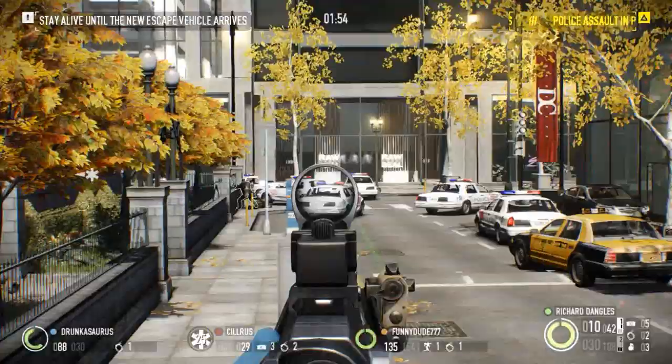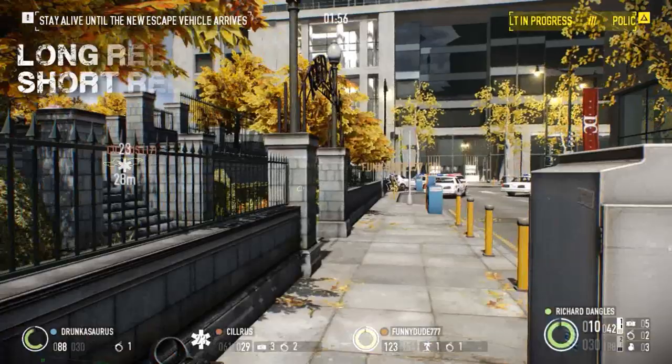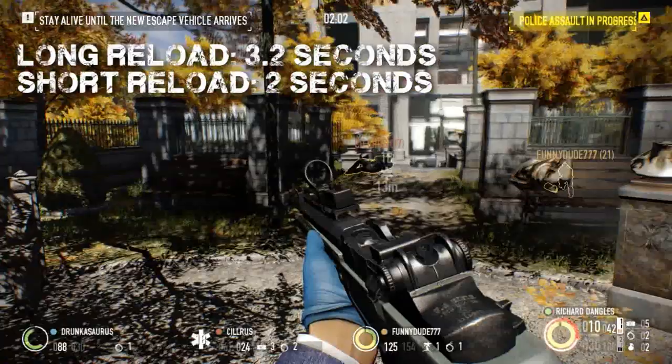Reload times have a very large disparity between the long and short reload. With an empty chamber you will need 3.2 seconds to complete the procedure, but with at least one round remaining you will only need 2 seconds. Topping off ammo whenever possible can save time when you're caught with an empty magazine, so do it whenever you can.